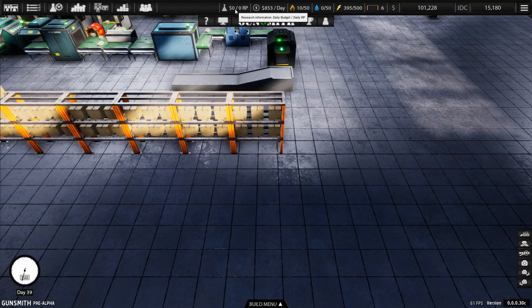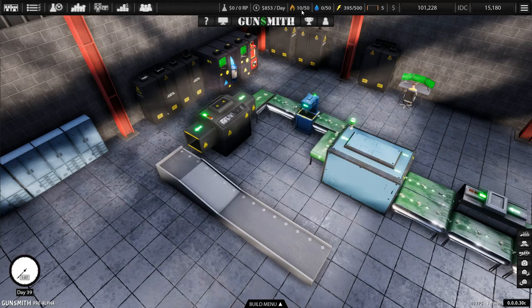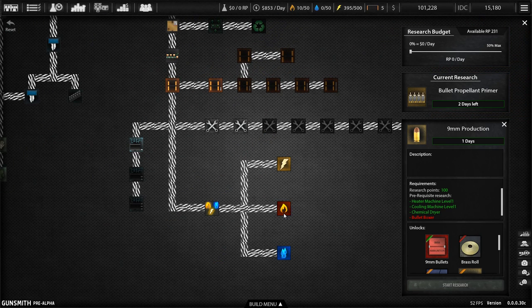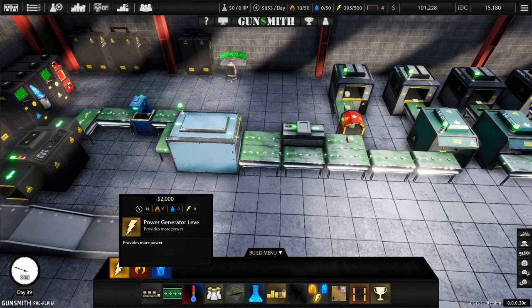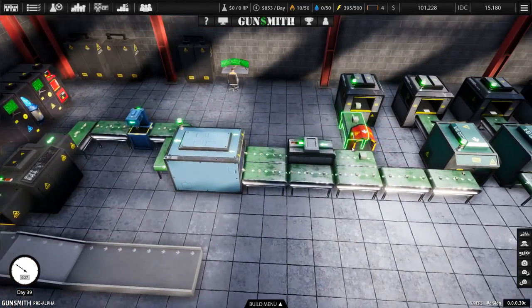Over here it tells you how much money you're putting into research and how many research points you're getting per day. This shows how much you're spending on upkeep for machines and everything. You've also got all the machines listed, then your water — I don't need to use any water — and then your power. In the research tree down in utilities you've got the gas utility, the water utility, and the power. Research the power upgrades early on because if you want multiple production lines you are going to need to increase your power. Once you've done that, in the build menu under the utilities panel you can put in a power generator — it costs $2,000 — and you can place them wherever you want to give your machines more power.